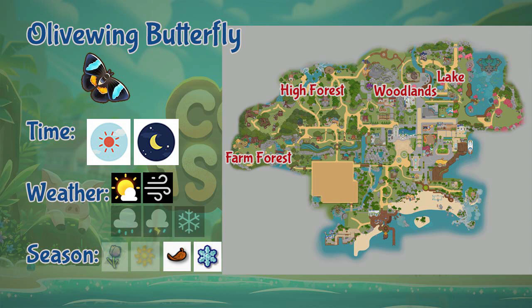Next we have the Olive Winged Butterfly. This butterfly can be found in the lake, woodlands, and the farm and higher sections of the forest. It appears the whole day during sunny and windy days, and only in fall and winter seasons.